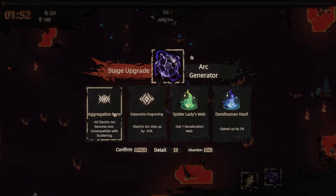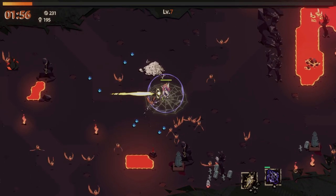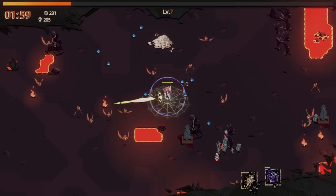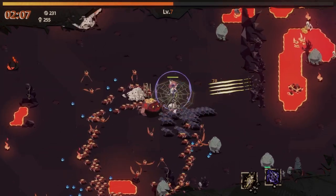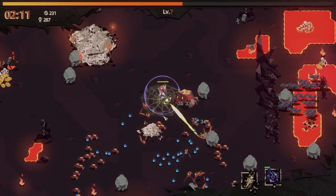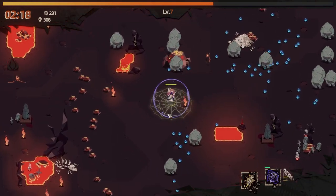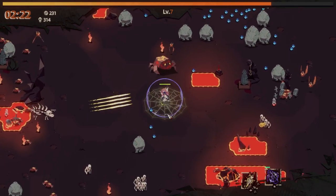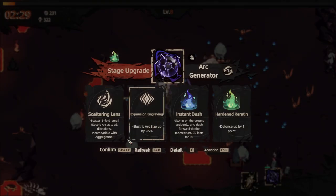I would like to hopefully get the fan or something. Let's see — electric size, all electric arcs become one. What is a deceleration web? So the deceleration web slows enemies down in my immediate vicinity — that's actually really good. The music got kind of hard, like, almost immediately. I guess we're kind of in boss territory, so go figure. Well, this already feels a little bit more interesting than the last run. The enemies actually are dangerous. I guess it kind of makes sense — why wreck a player on the tutorial, unless they're so totally new that they can't deal with it.